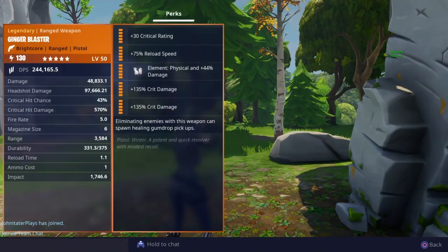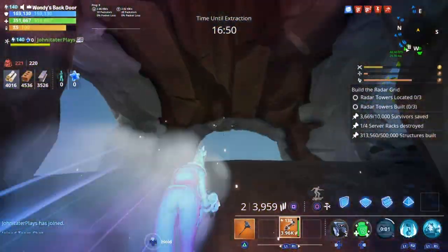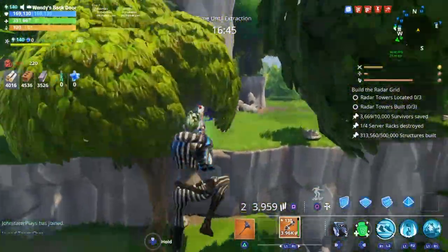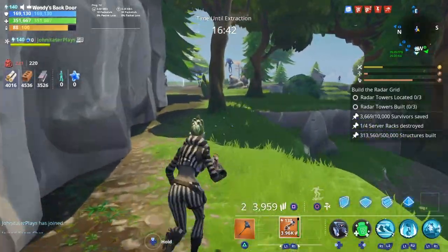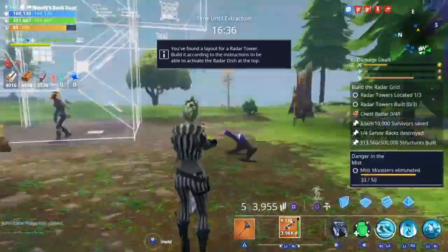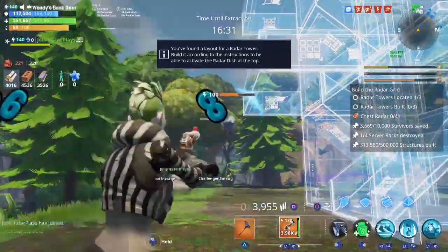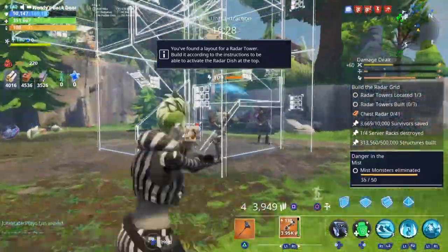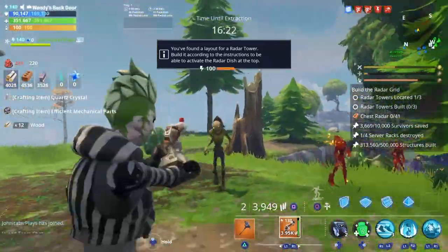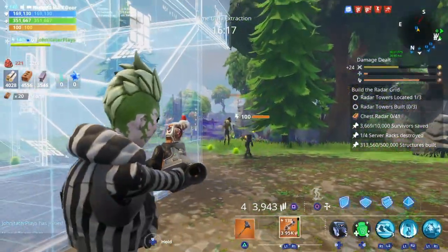The crit chance is currently 43%, and we're critting for roughly 470,000. That is still very very high. You don't need to overkill enemies, but that's impressive even with the 50% damage penalty. Let's try it on a blaster with phase shift — and we don't even need that extra 30% damage boost from phase shift for that Taker.